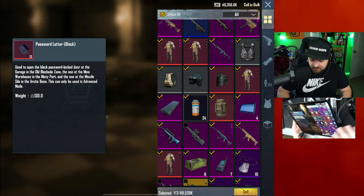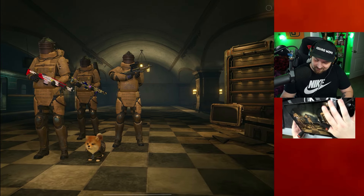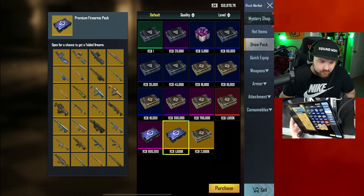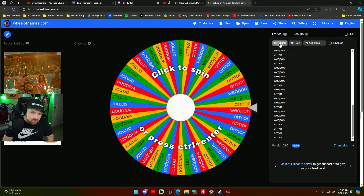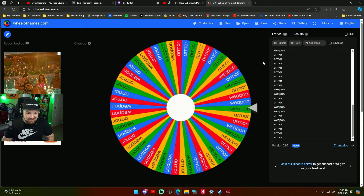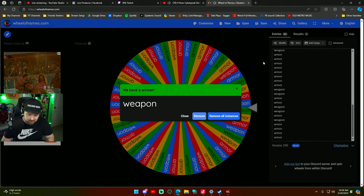Now we're gonna sell everything. With everything selected, I can sell it all for 119 million, which puts me up at 159 million metro cash. What should we spend it on — armor packs or weapon packs? I've got this wheel that says armor and weapon all over it. We're gonna shuffle it a few times and spin it. Oh, okay — I think it's gonna be weapon! If you wanted it to be weapon, hit the like button right now.